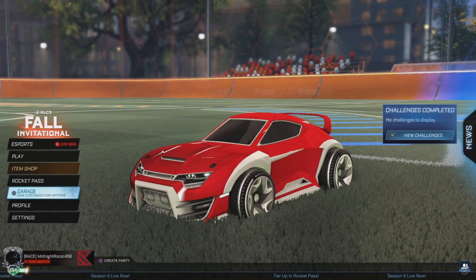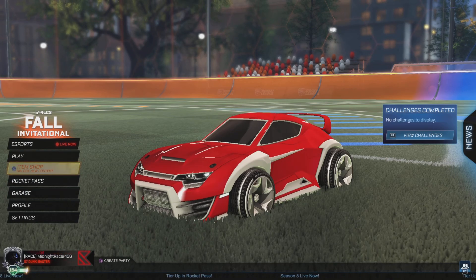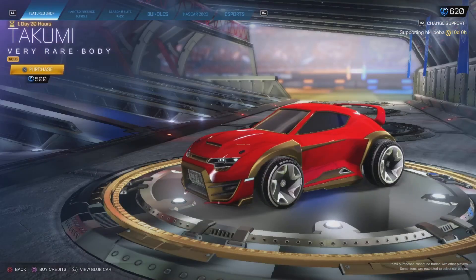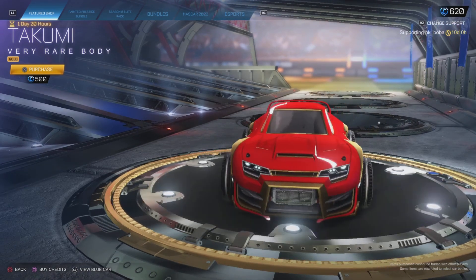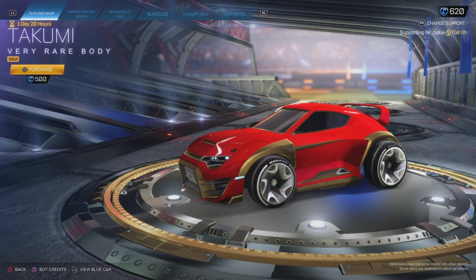Hello everybody, welcome to the video. My name is Midnight Racer and today in the item shop Rocket League has given us the golden Takumi body. We knew there was going to be a gold Octane, a gold Dominus, and a gold Fennec, but we didn't know that the Takumi would be one of the golden cars coming.